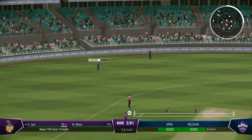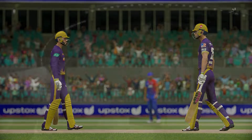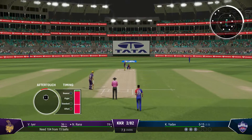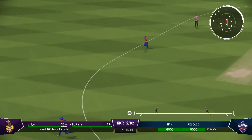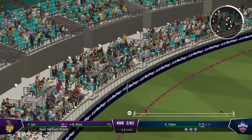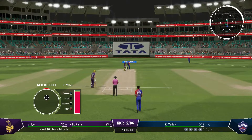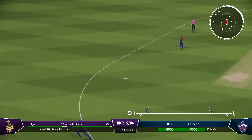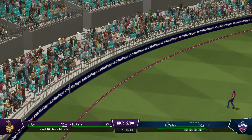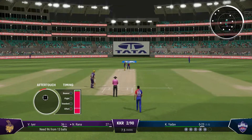They'll get at least one. There'll be one run here for them. That's the 50 partnership between these two — gaining some momentum nicely for the team. Got what it deserved — got their head right in line with the ball, a beautiful strike there down the ground. Very sweet off the bat and four all the way — you can't fault that shot, nicely played. The last one helped the scoring rate, making their intentions clear.